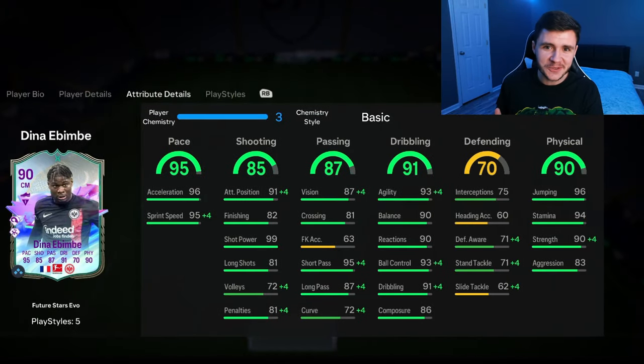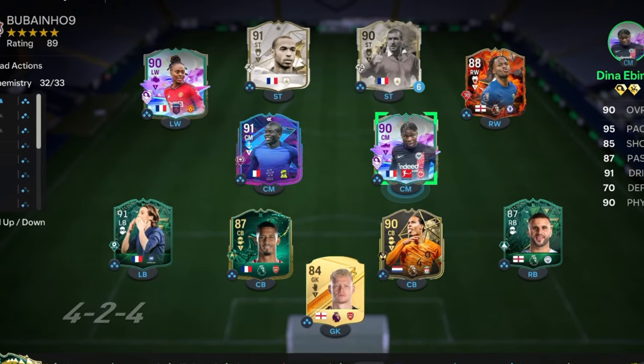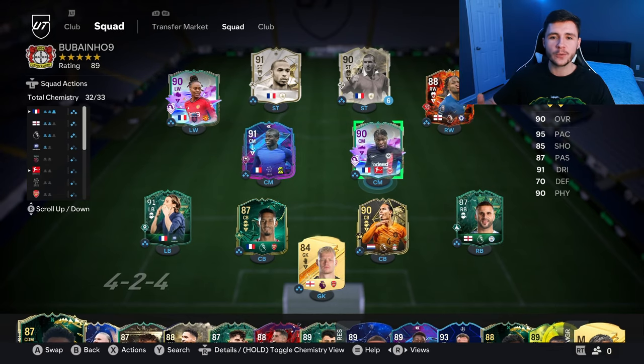As always, if you guys do enjoy these FC 24 player reviews, go ahead and do me a huge favor — leave a like on today's video and also consider subscribing to the channel if you are new; it would be greatly appreciated. This is the team we're going to be using in Foot Champions to test out the new Ibembe card. We're going to be playing him at the center mid position in the 4-3-2-1 formation. So without further ado, let's go ahead and jump into game number one and see how good this card really is.